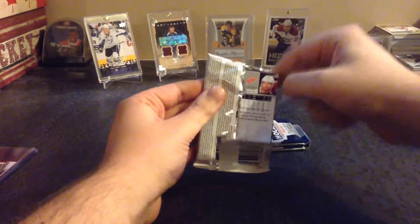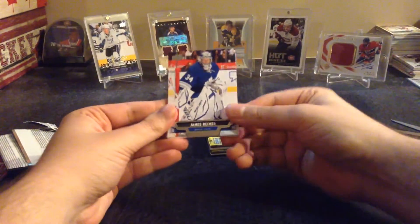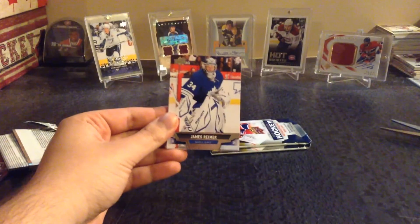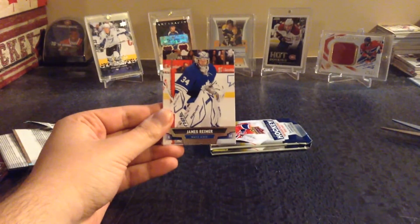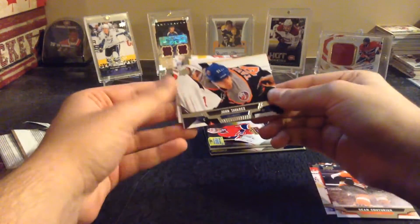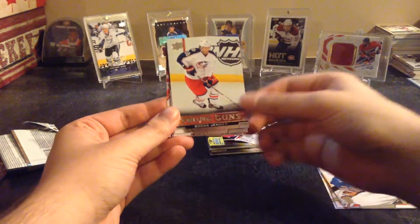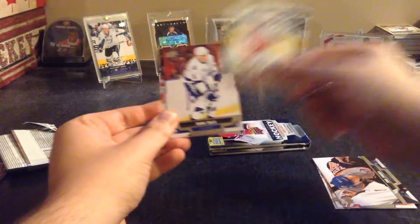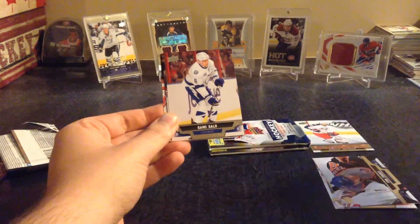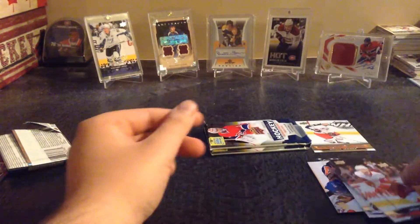And here we go, pack number one. We have James Reimer, Sean Couturier, John Tavares, and our first Jumbo Young Gun — Boone Jenner. Hopefully I don't get all the Jumbo Young Guns right away. Also Sami Salo, Chris Kunitz, Matt Hunwick, and Jakub Kindl.